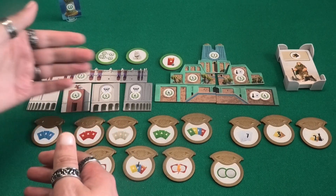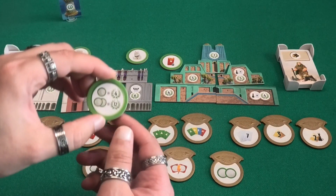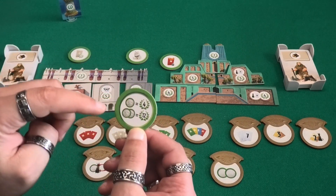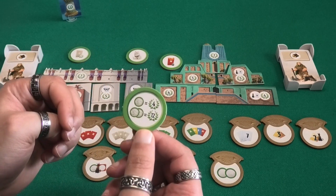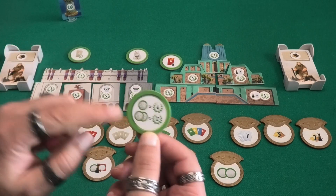Finally, there's a third culture token. There are already two in the base game — you could score four points by collecting one or twelve points by collecting two of them. If you collect all three, they score you sixteen points — just one more added to the two in the base game.